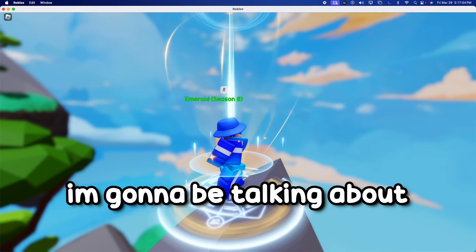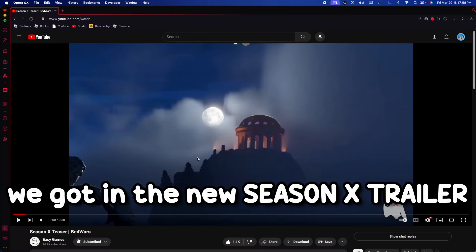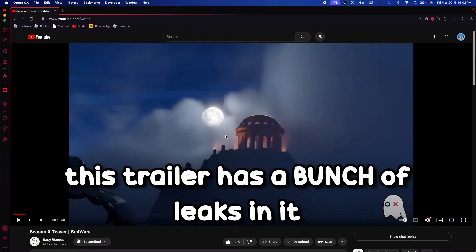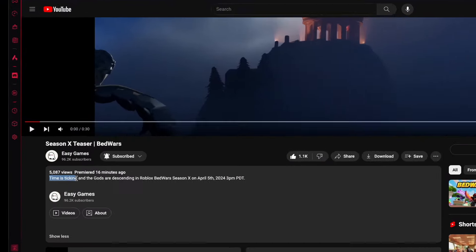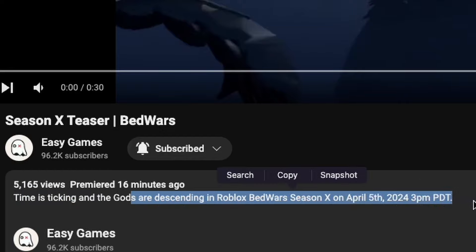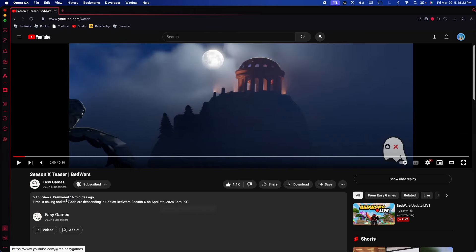In this short video I'm going to be talking about a bunch of leaks we got in the new Season X trailer released by easy.gg. This trailer has a bunch of leaks in it. First off, let's start with the description: 'Time is ticking and the gods are descending in Roblox Bedwars Season X on April 5th, 2024, 3 PM PDT.' The word 'gods' here is going to be really important.